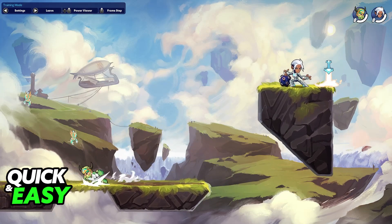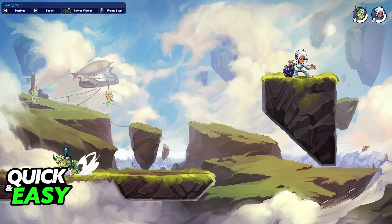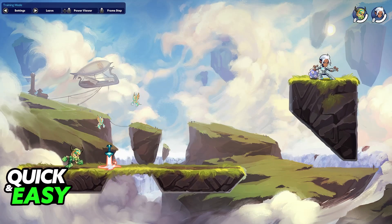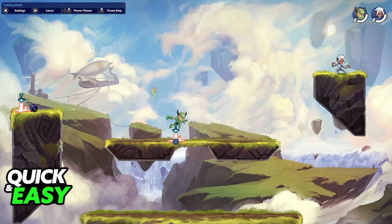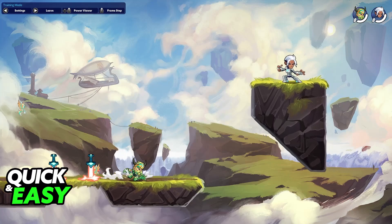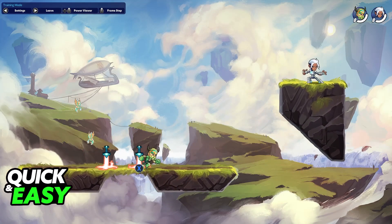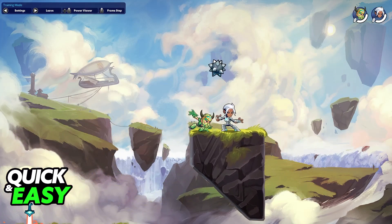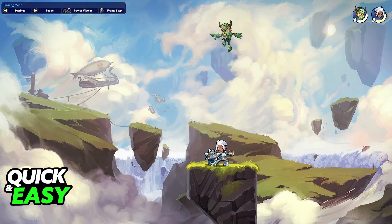This will work on essentially any platform and any controller that you are using. To answer the question in the title of this video, all that you have to do to dodge or dash in Brawlhalla on PlayStation 4 is press R2 while on the ground. You can do it while in the air, but instead you will see this little shield indicating that you performed a dodge. So keep that in mind — just press R2 on your controller. This will work for any character because it is a standard control available in Brawlhalla. I hope I was able to help you on how to dash in Brawlhalla on PlayStation 4.